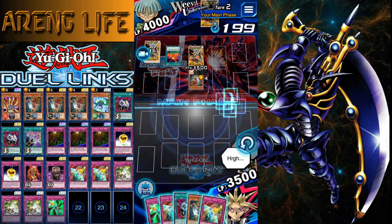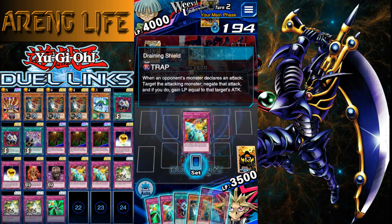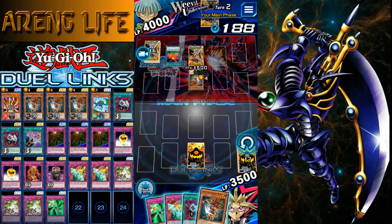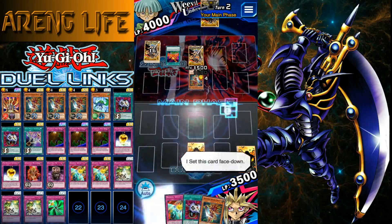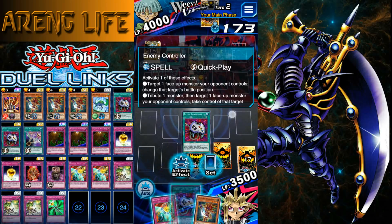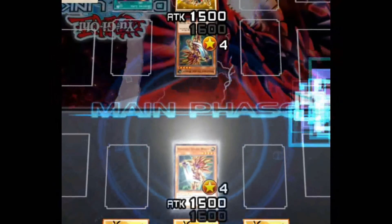At least we can heal up, but there's no point in putting her in defense position. This is just really, really dumb. We got the Draining Shield — I'll set Javelin as well just in case. I'll try setting the Draining Shield. Look at that, we got the mirror match, dude.